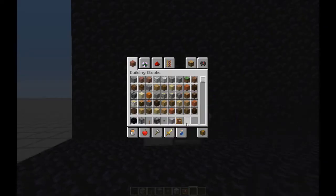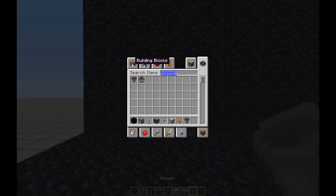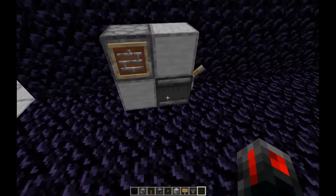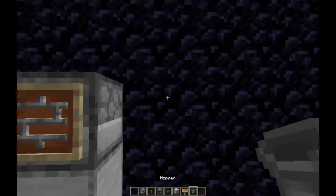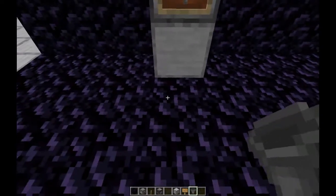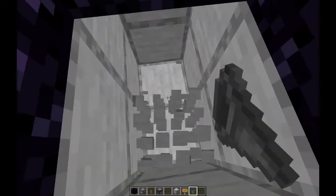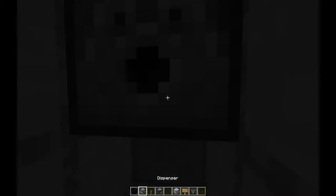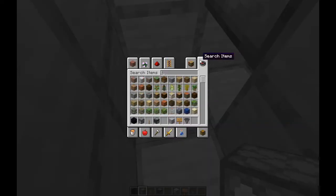Now I'll grab an item frame. We'll grab a sign, a hopper, a chest. A dispenser works. This one is going to work like a slot machine, but not look like one. What I'll do is a system where there's the dispenser down here, and you need some lava.